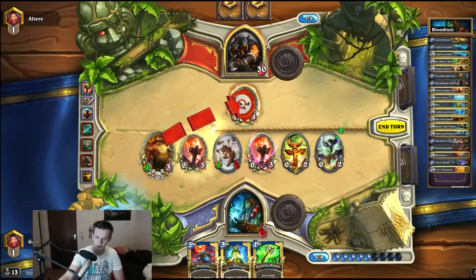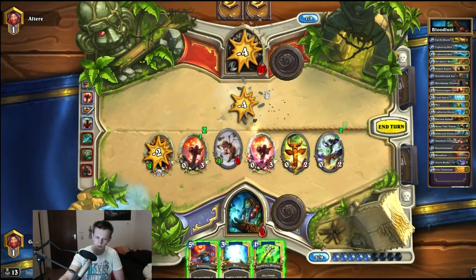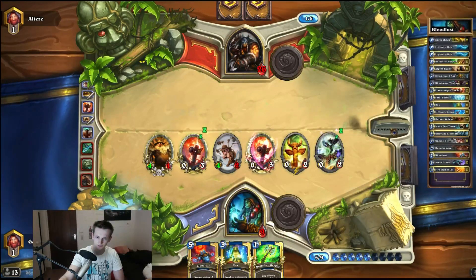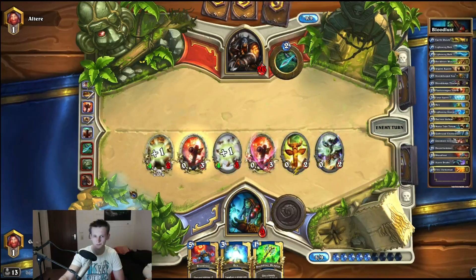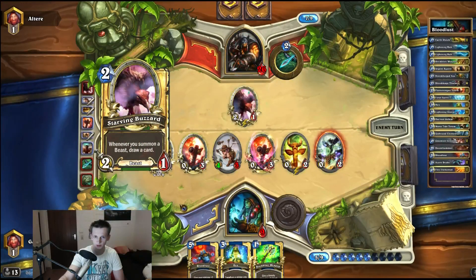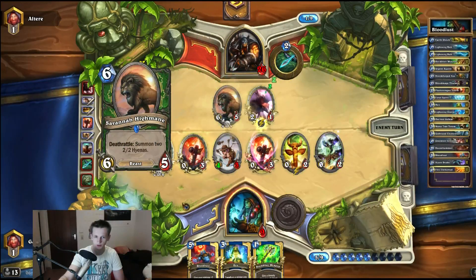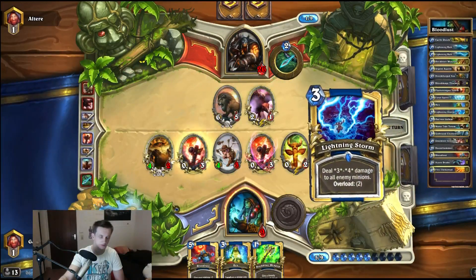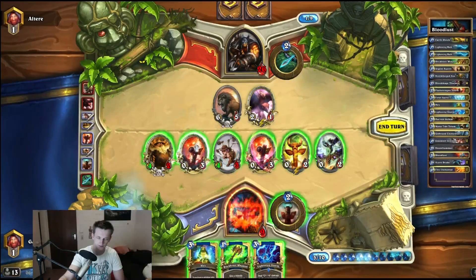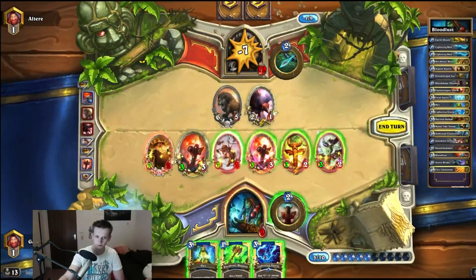I have to kill this so I can set up another kill. I can draw into the next card next turn. I have 6 minions on the board — don't let him have Hounds. I have 6 minions on the board, that's 18 damage... 18 damage, 22, 26. Hell yeah!